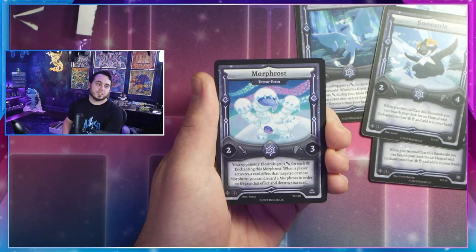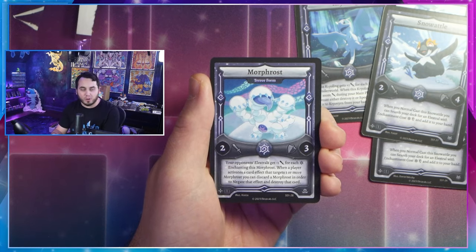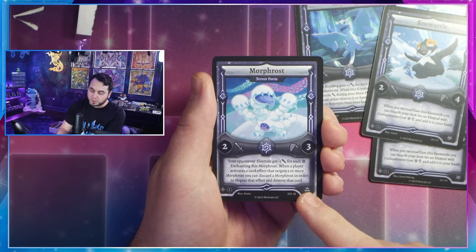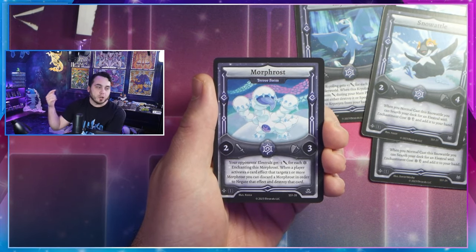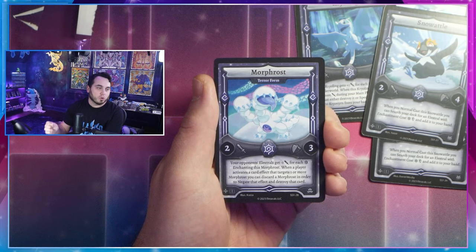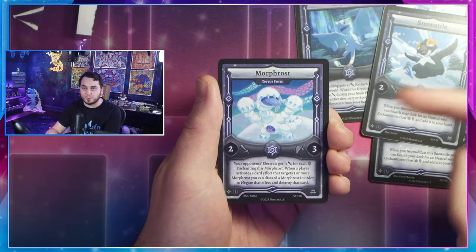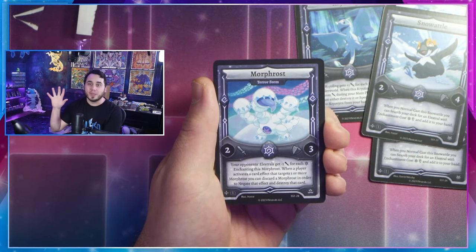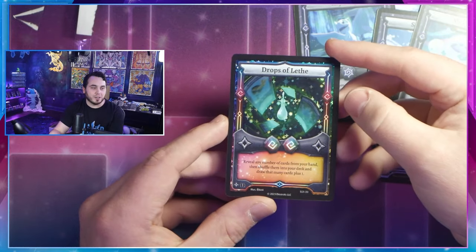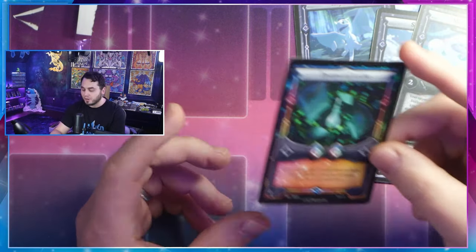We've got Morphrost Terraform — the big reveal. I'm super excited about this Elestral, one of my absolute favorites. It's got an incredible effect where when you cast it out, opponent Elestrals get minus one attack for each Frost on this Morphrost. So the stronger Morphrost is with Spirits, the lower your opponent's attack is. And when your opponent activates a card effect that targets one or more Morphrost, you can discard a Morphrost from your hand to negate that effect and destroy that card — full targeting protection. We've got more Morphrost reveals to come. My holo is Drops of Leath, a holo reprint in this set — a really awesome card that lets you recycle cards from your hand to your deck to get some new stuff.